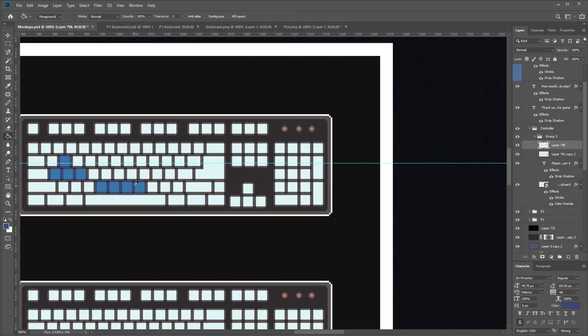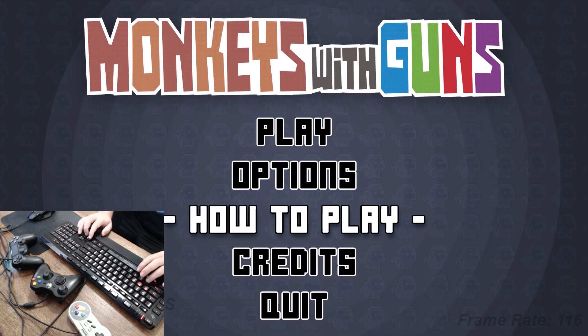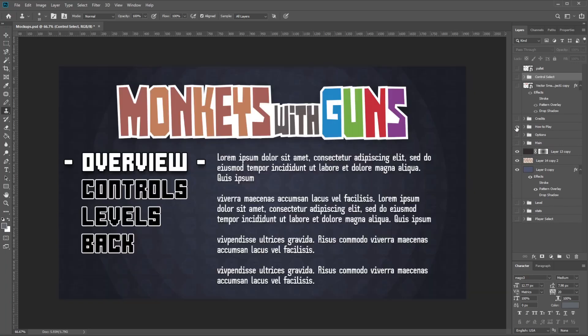At this moment I'm missing the control setup screen as well as the other choices on the title screen. These options will really be the only way I have to communicate with the player when the game is downloaded, since I won't be there to explain anything like at the live demo. So I can't post a build until I have at least the basic versions of these in.